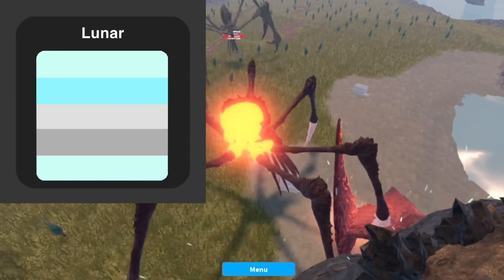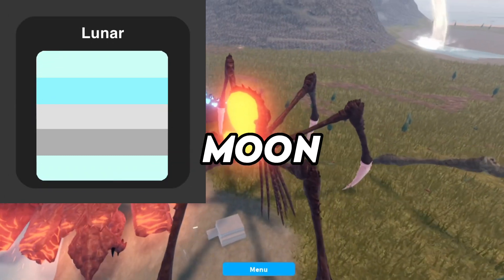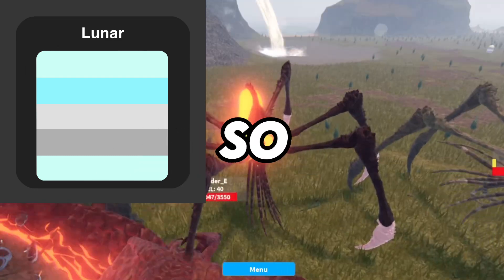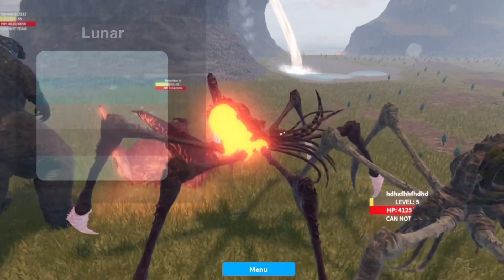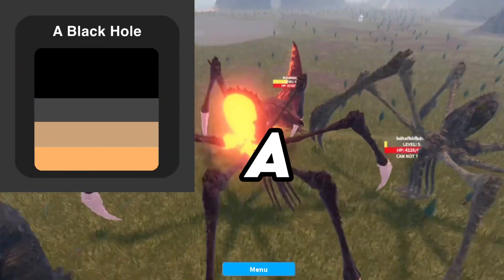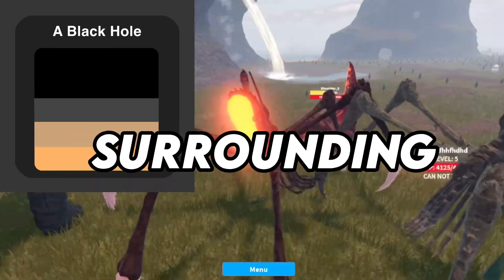Number 7: Luna. I tried to make it look like the moon, but I realized there's one called Moon Rock that already does that, so I just made it slightly bluer. Number 8: A Black Hole. This recolor has mainly a black body with some little orange surrounding it.